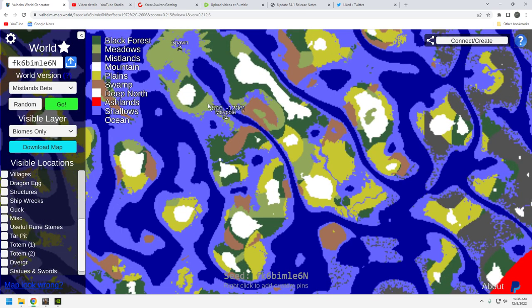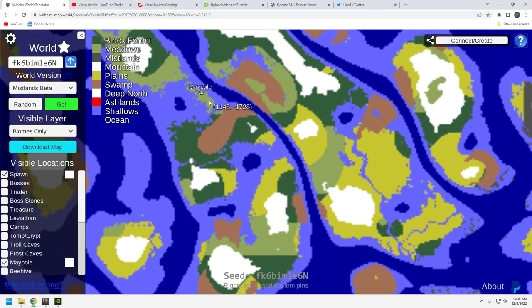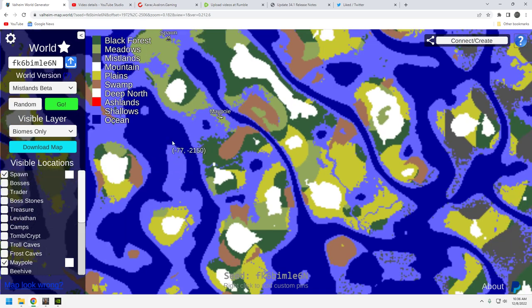While it's not ideal for access to that side of the ocean, it's not bad. The good news is we've got really good centrality for where this maypole is located. You've got five biomes close by: meadows, mountains, dark forest, swamp, plains, and the Mistlands are right over here. Biodiversity is pretty solid. The access to water could be better — it would be great if the other maypole was right on the open ocean.